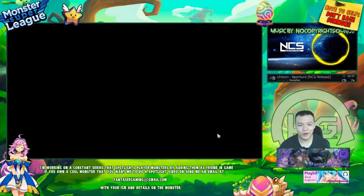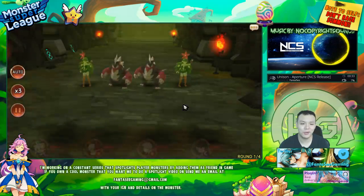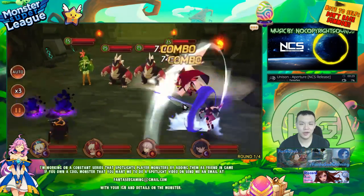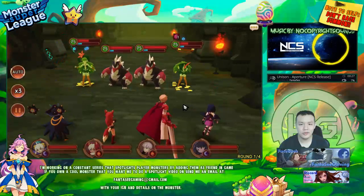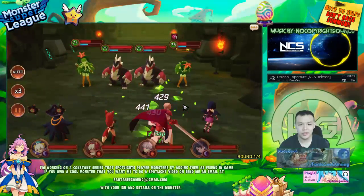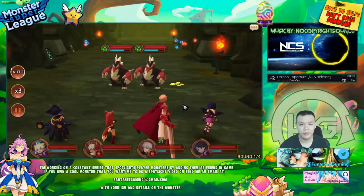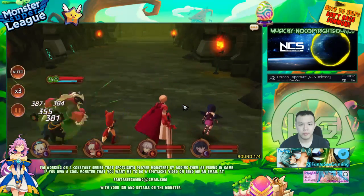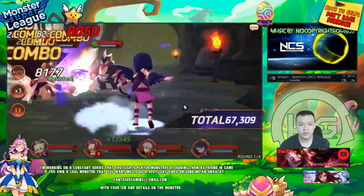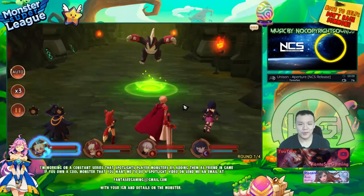So I think this team works really well on B9 too. Because I'm also running two fire units, B9 is a lot easier. They do less damage to me and both my dark units are really tanky. So even if they hit my fire units, it's completely fine. I just crit so much harder on wood.